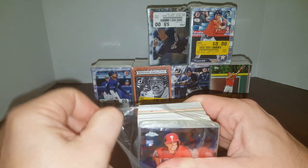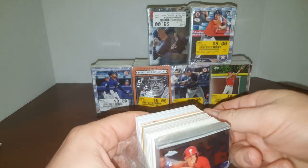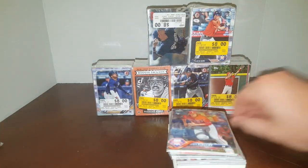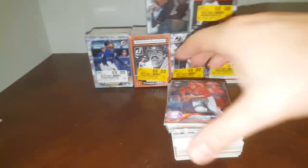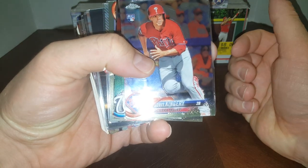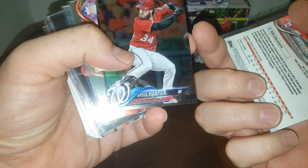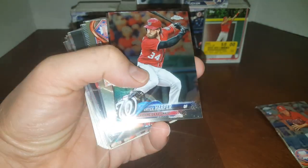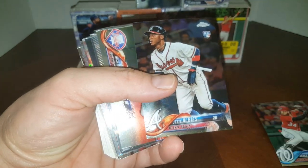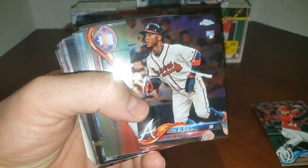Right on top is a nice Scott Kingery Rookie. Let's get this off without damaging any corners. Alright, let's just get right into it. Put my camera down a smidge and we'll take a quick peek. Here's a nice Kingery Rookie right on top, and right off the bat we got a nice Bryce Harper PC card. Chrome. A little bit of dust on it. And an Ozzie Albies Rookie. So we are just picking up where we left off with great cards.